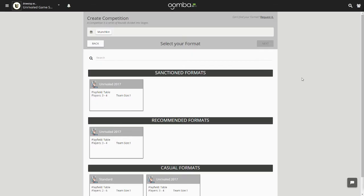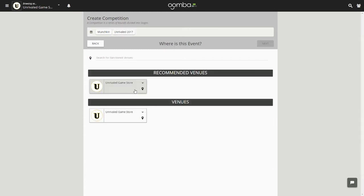If the format card looks the same as all the others, you're already good to go — just give it a click. After you select your format, you'll be taken to a page with a list of venues. Since this is a sanctioned event, only sanctioned venues you own will be listed. You can use the search bar to search venues by name, but unlike normal events, you cannot pass this step until you select a registered venue.